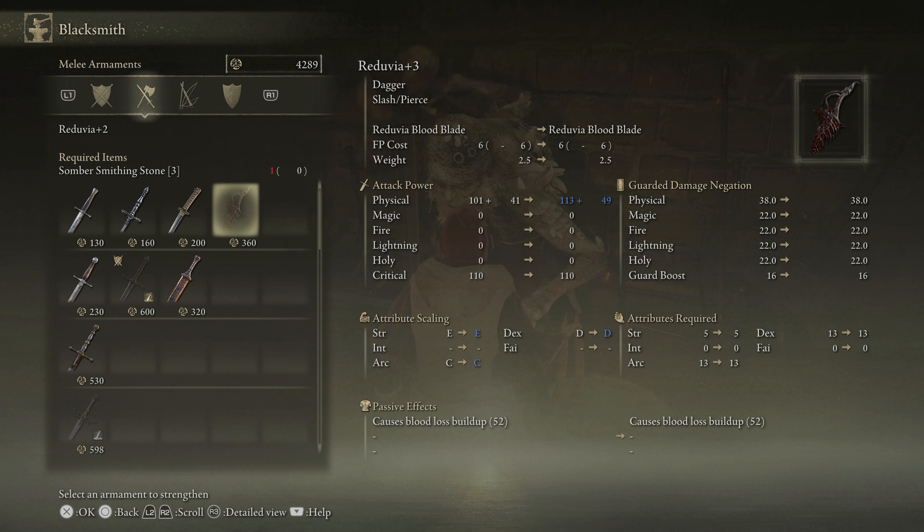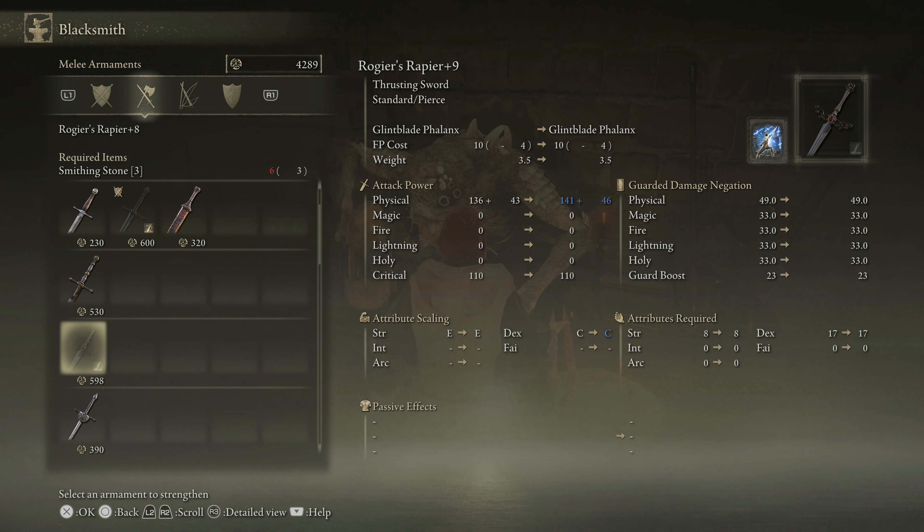About Reduvia — a commenter asked why mine doesn't have an arcane requirement when theirs requires 13. I checked and sure enough mine was zero. I started a new character, ran to get Reduvia — also zero. Someone in Discord found on Reddit that if you play offline exclusively and never sign into the servers, Reduvia has no arcane requirement. As soon as you sign in, it updates — it's some sort of stealth patch.